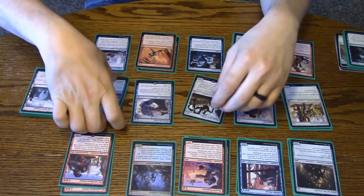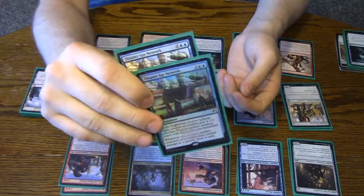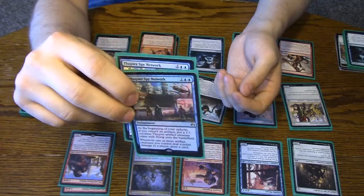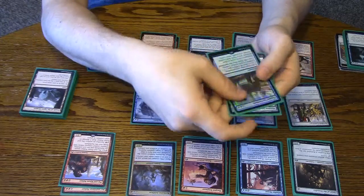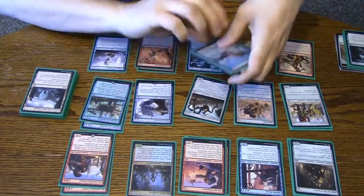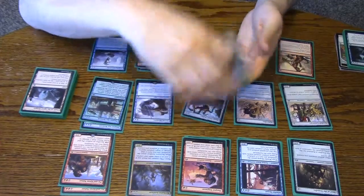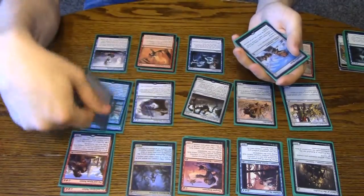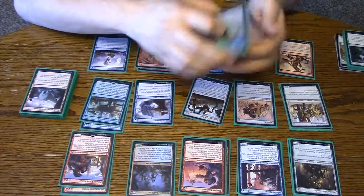We've got the Thopter Spy Networks, two of those. These are just very good against control and slower decks. It's going to give you card advantage and also provide an endless supply of Thopters. Especially if you have Ghostfire Blades out, it's going to be very, very hard for them to deal with. You're going to get a 3/3 every single turn because Ghostfire Blade counts as an artifact. You have the Spy Network out, you just get Thopters every turn — it's pretty brutal.